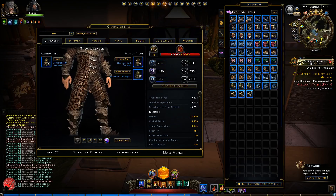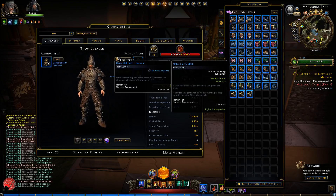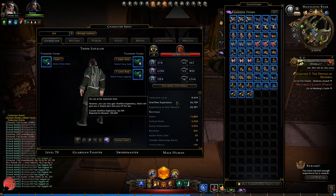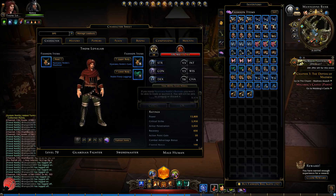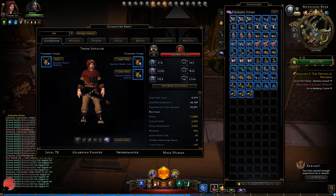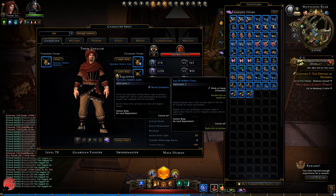Elemental Earth — this one was very ugly on the female, and it's the same thing on the male set. Not my favorite. The Noble Finery set — very plain, nothing special. Nyanzaru Noble — turban, nothing that special either. I guess it fits a little bit if you spend a lot of time in Port Nyanzaru.